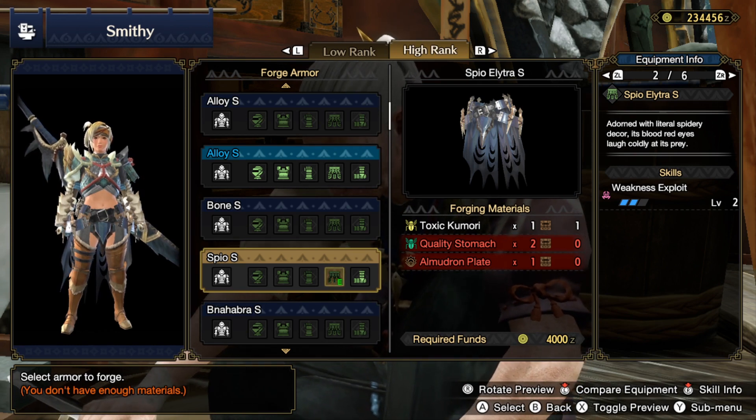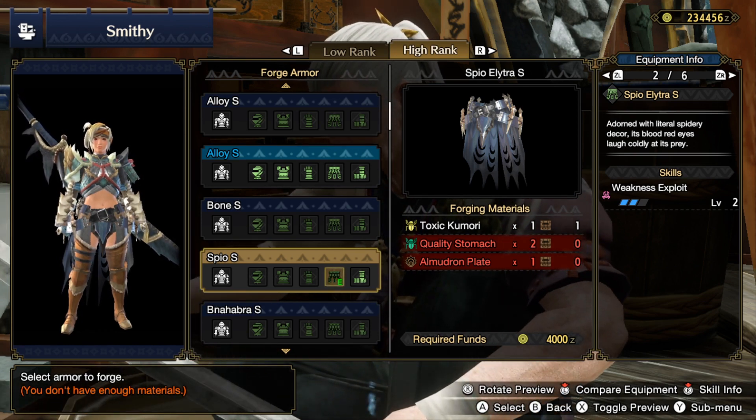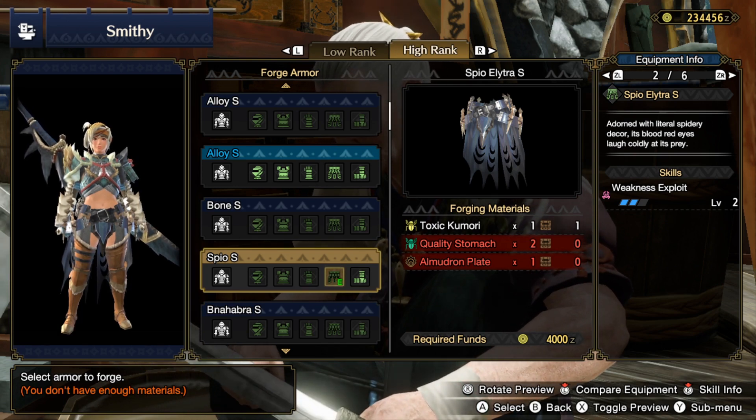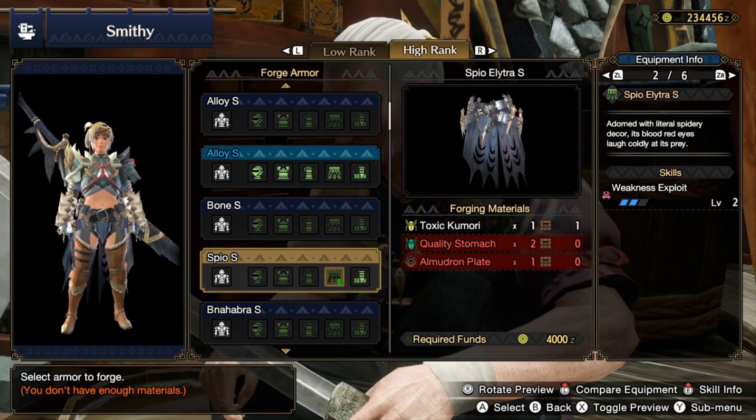The last item on the list is an Almadron plate and you have to get lucky to get that. I recommend trying to capture him as that increased my rate of success dramatically.